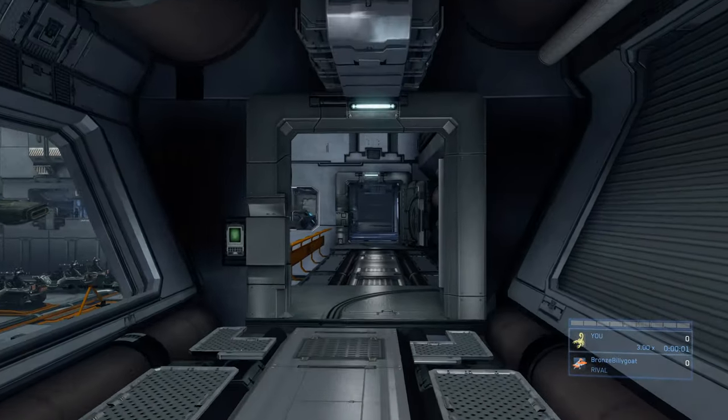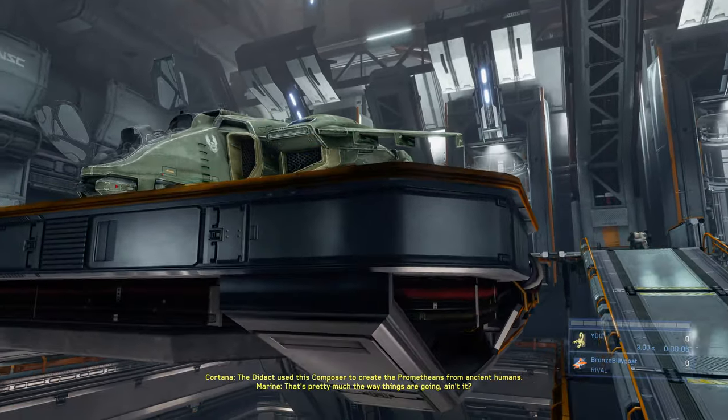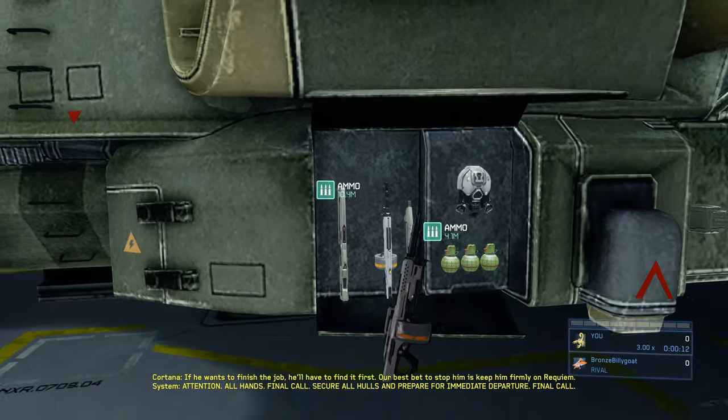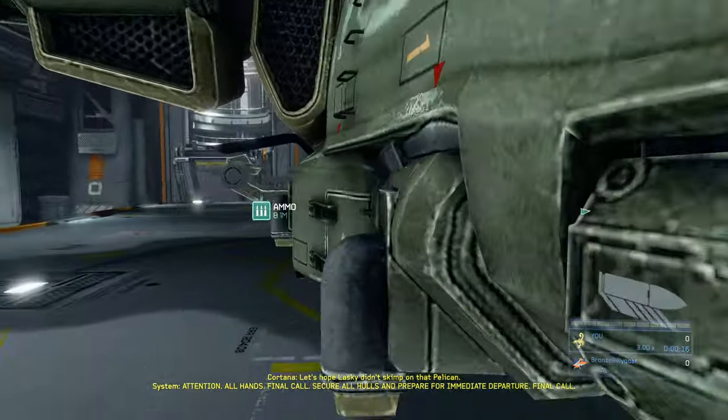What's up guys, Silver here with another Halo Master Chief Collection achievement guide. This time we're doing part six of our Halo 4 LASO run — this is the mission Shutdown. We're going to start off by heading towards this pelican, exchange one of your weapons for the DMR on the side, then go around the other side and grab more DMR ammo, so we should have a full DMR at this point.